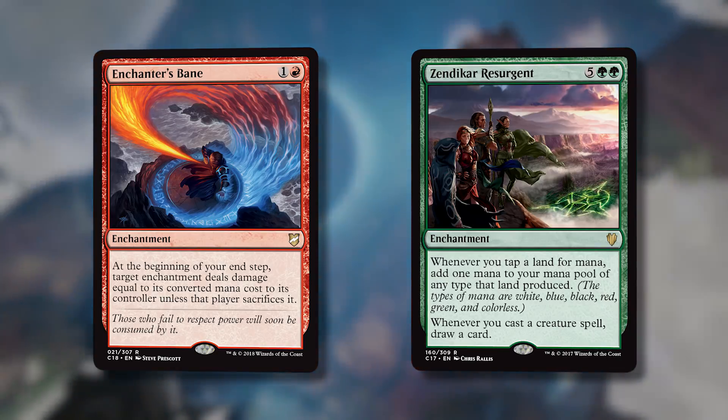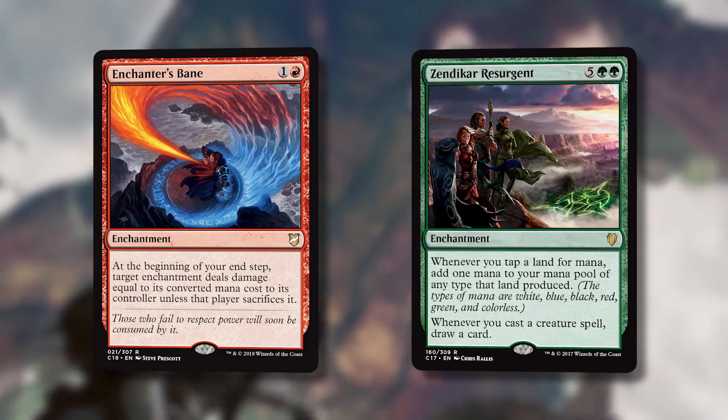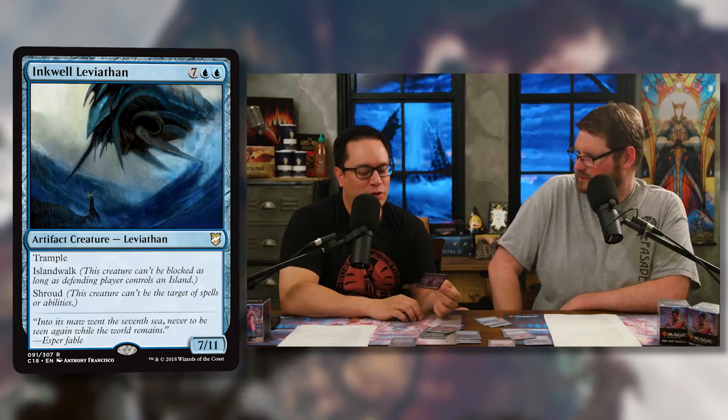The last card in the worst category is Inkwell Leviathan — seven generic and two blue for a 7/11 leviathan artifact creature with trample, islandwalk, and shroud. It's the idea of cheating something out really early to hit for seven. But the saddest part is that because of shroud, you can't use Saheeli's Artistry on it to make tokens of it.